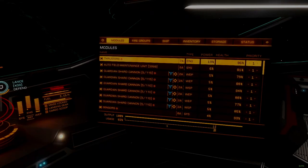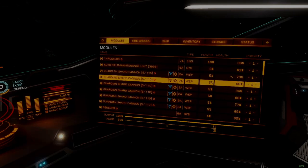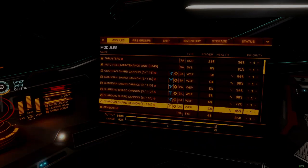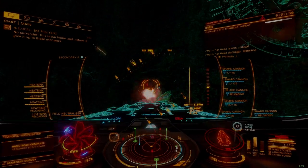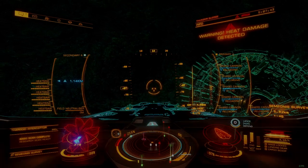The automatic field maintenance unit can be used to conduct field repairs without landing. If you are attentive during breaks in combat, it's possible to repair damage to the weapons array between engagements. This process takes about two minutes with a few weapons below 80 integrity. You can also land at an available starport for repairs once malfunctions begin to occur.